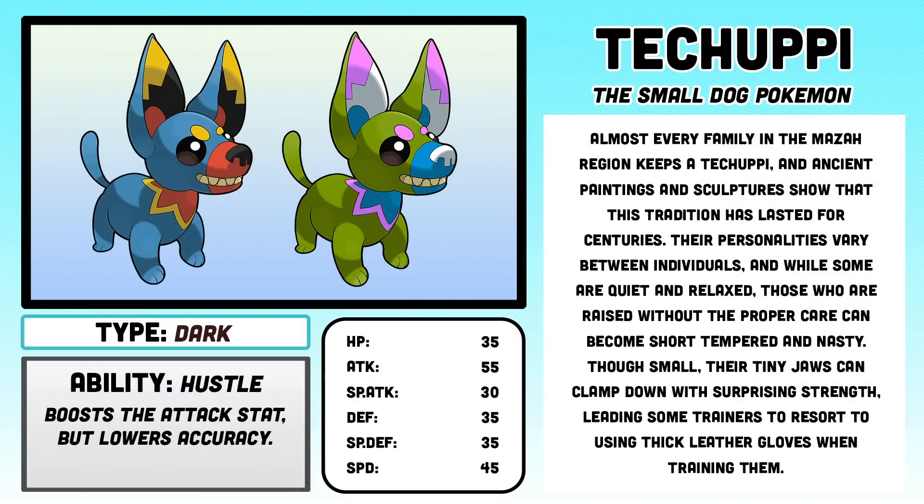Techoopi, the small dog Pokemon. Almost every family in the Mazo region keeps a Techoopi, and ancient paintings and sculptures show that this tradition has lasted for centuries. Their personalities vary between individuals, and while some are quiet and relaxed, those who are raised without the proper care can become short-tempered and nasty. Though small, their tiny jaws can clamp down with surprising strength, leading some trainers to resort to using thick leather gloves when training them.